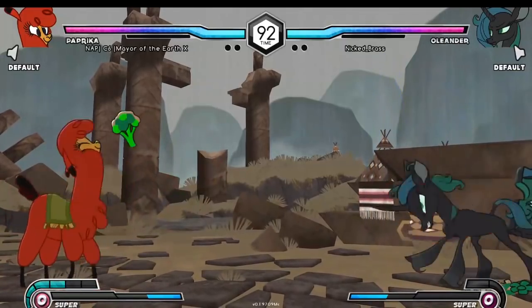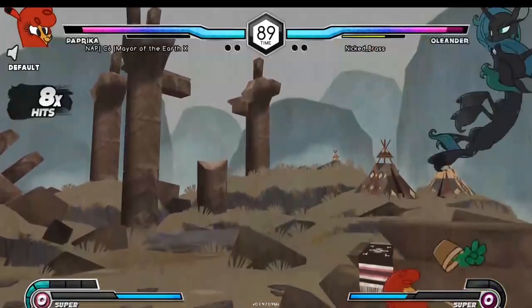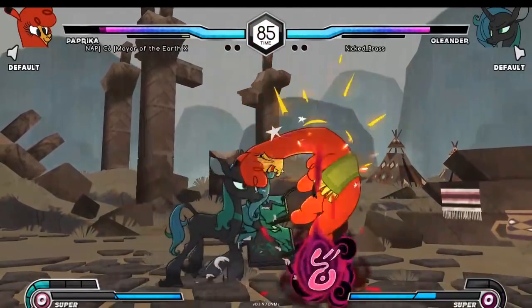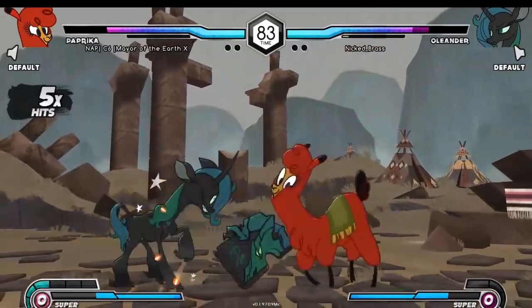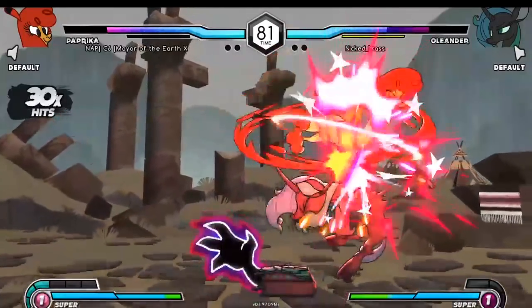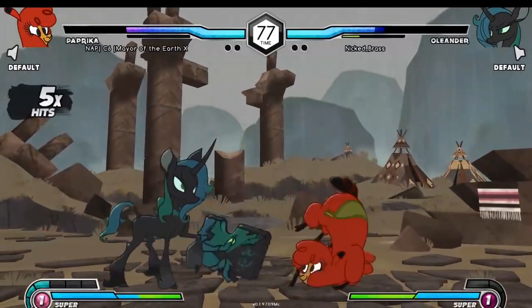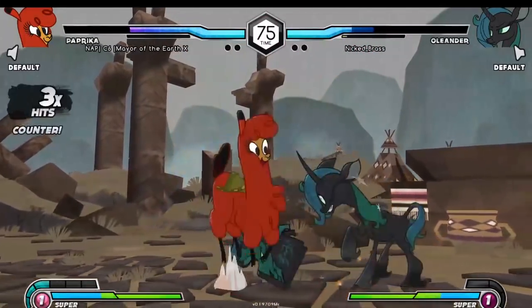Same side teleport — tries for a mix-up. I'm not sure if Nick Brass knew about the cross-up mix-up. The cross-up mix-up is a lot stronger on the super because I think the super goes through people even when they block it. You can get the hit off the second hit. You'll see some of those from the promo break footage — just a little spoiler. I blocked them.